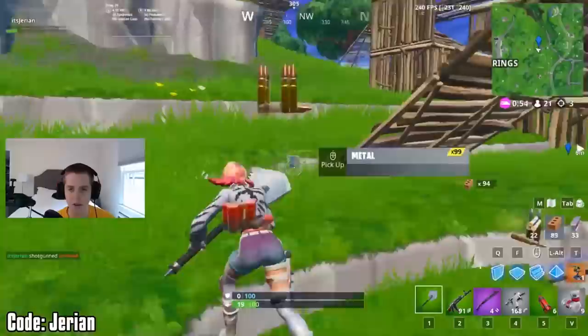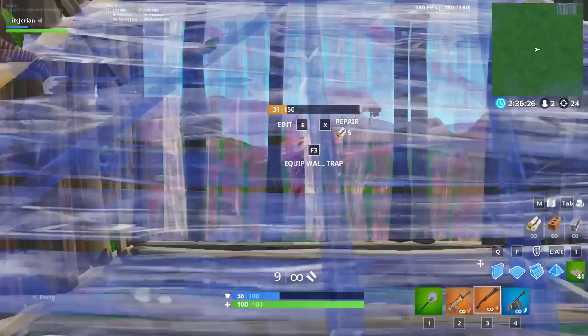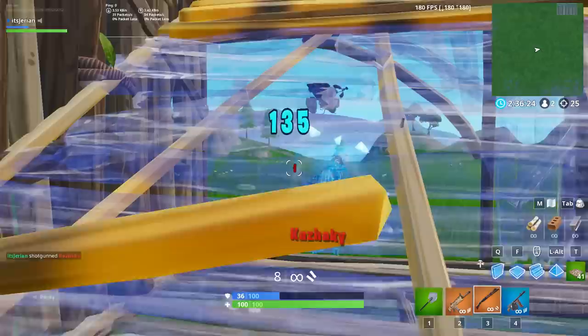Let's start with a broken new exploit you can use to surprise someone who's replacing your wall. For this exploit to work, you need to have a half-edited ramp in your box. As your opponent is replacing your wall, run up to the back of the box you're in and stand up against the wall. Then reset the edited ramp and you should be phasing through your ramp. By this time your opponent should have taken your wall and will go for an edit, all to be shotgunned in the face when they thought you were behind the ramp.